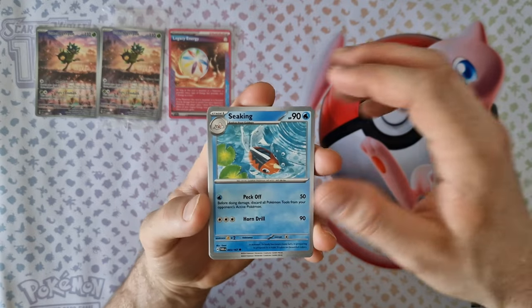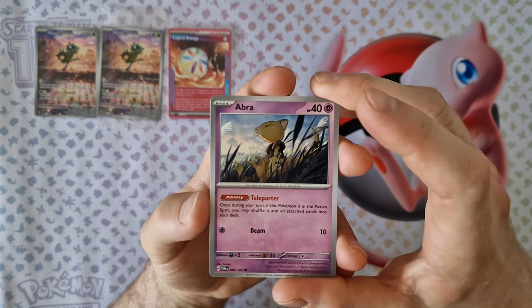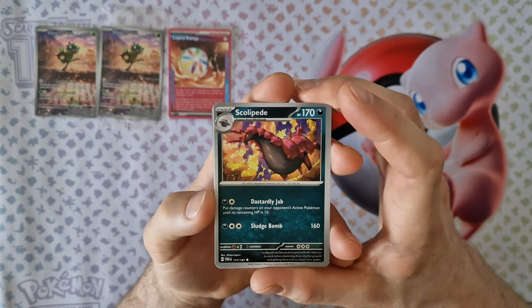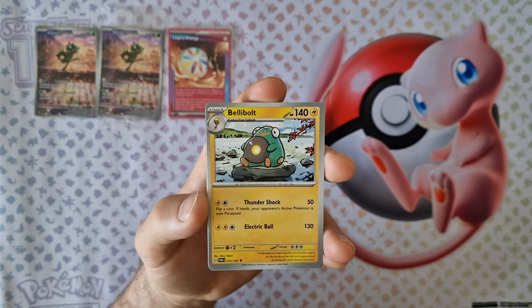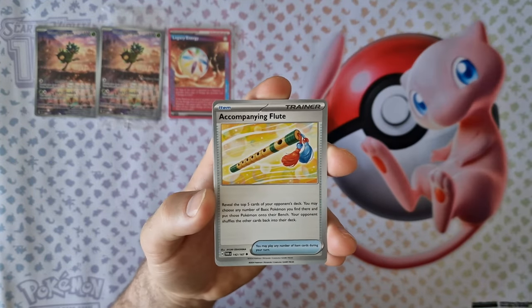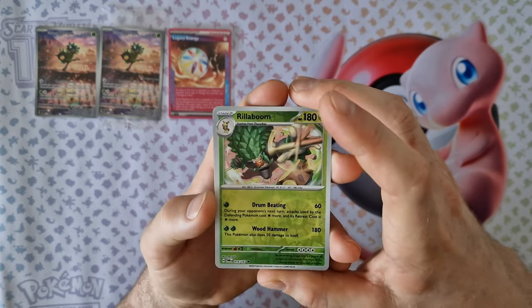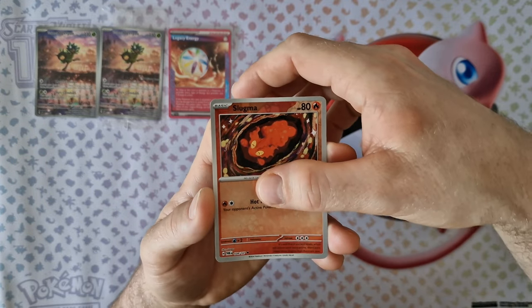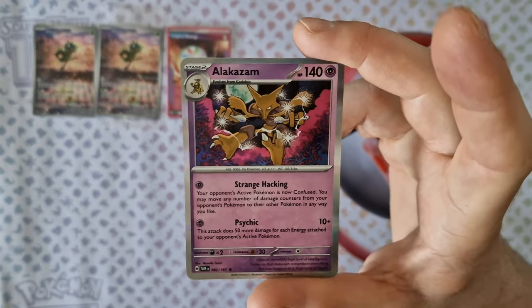Fourth booster: energy, Snivy, Sunkern, Abra — nice. Snorunt, Scorpi, Scorpi again, Bellibolt. Okay, Tinkatink. Rellor, frost reversal, Slugma — second. And last card: Alakazam holo, it's nice. Alakazam holo.